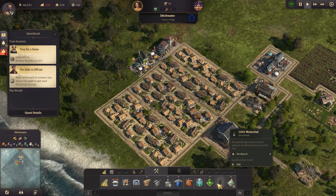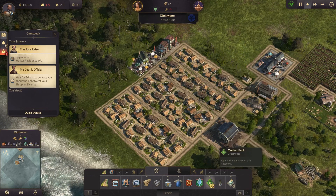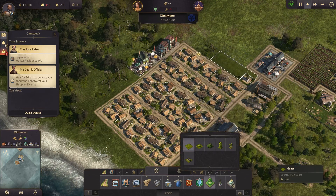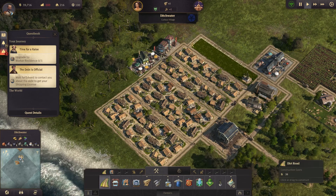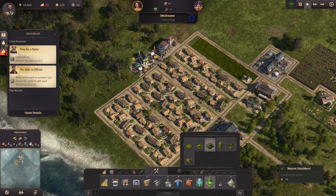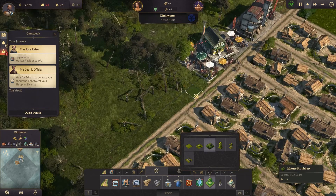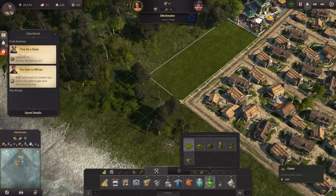We have a memorial - let's put it here and put a modest park around it. Let's set it up like this with a road around it. Looking good. We'll work on the park a little bit later on. This looks fancy.